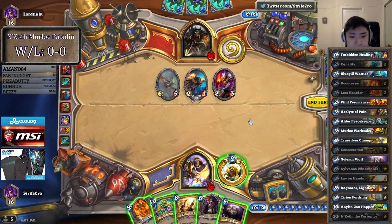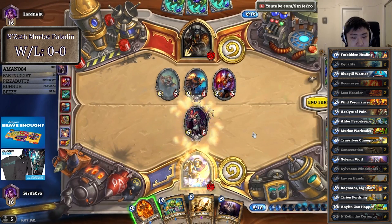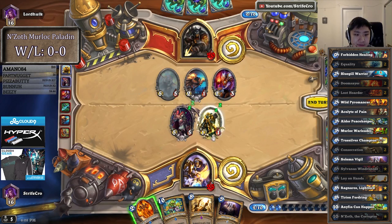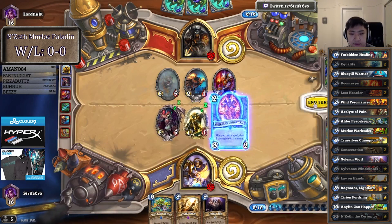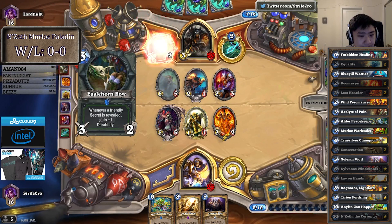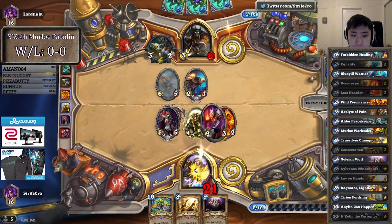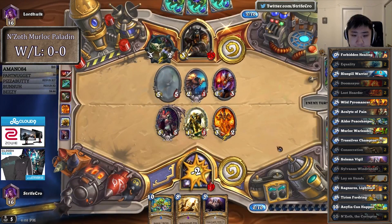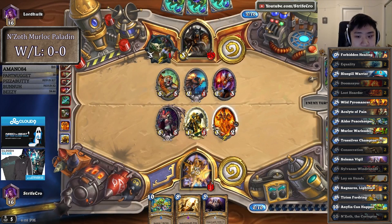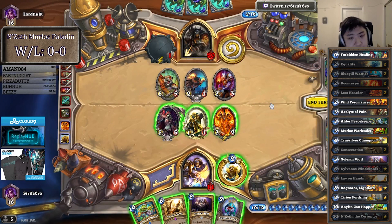I'm thinking of whether I should just play Pyromancer for tempo or not. I think it's getting too thin — I don't really have enough cards anymore for Pyromancer, I think I have to just play him now. We have 9 damage. This should be easy.